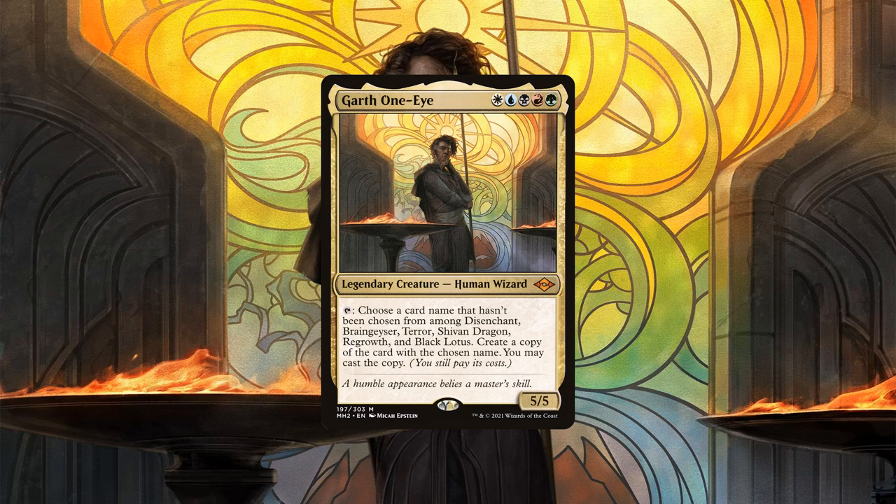The caveat is that he cannot pick the same card again so long as he remains on the field. However, this limitation is not as restrictive as it first may seem, since if Garth is blinked, bounced back to hand, cloned, or even killed and recast, he will be reset to his full complement of cards and be able to produce them again. Not only that, but due to the wording on his card, casting any of the cards he creates ignores timing restrictions, allowing us to cast any non-instant cards he creates at instant speed.